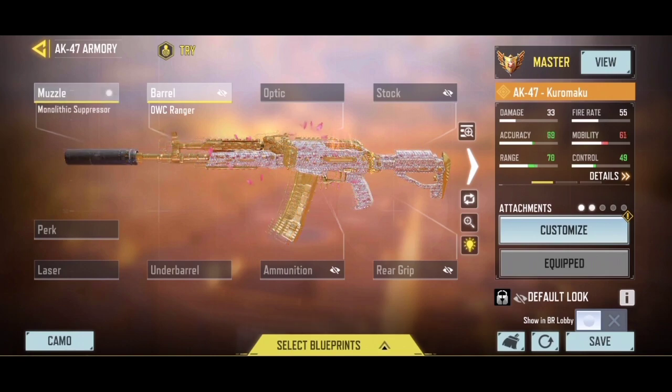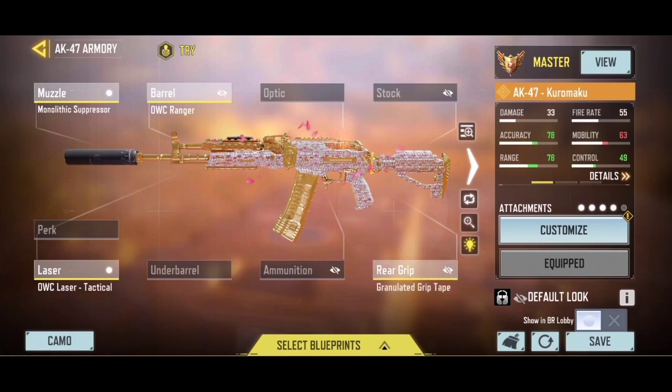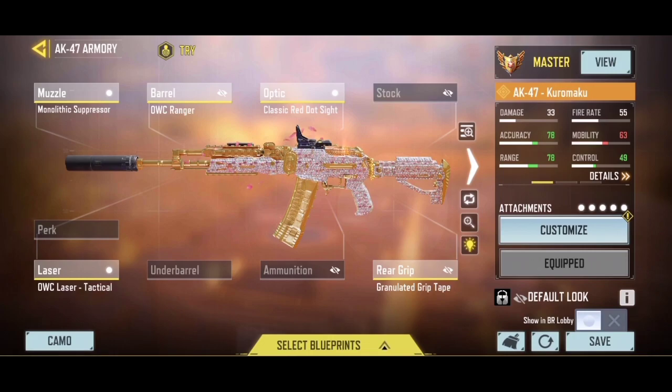Then add the Monolithic Suppressor. This muzzle attachment will silence the sound of your shots, and it increases the damage range by a pretty significant amount. Now add the OWC Laser Tactical. This laser attachment will boost your aiming speed and gives you further improvement on the ADS bullet spread. Then add the Granulated Grip Tape. This rear grip will take the ADS bullet spread accuracy to the maximum level, making it extremely accurate for long range battles. And lastly, I am using the Classic Red Dot Sight, which will make you more precise in long range battles.